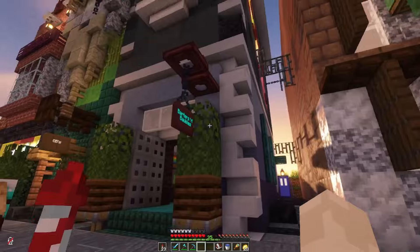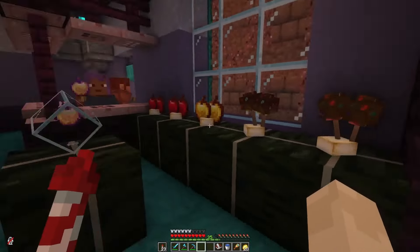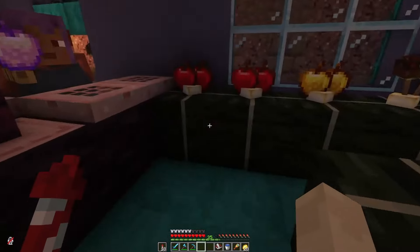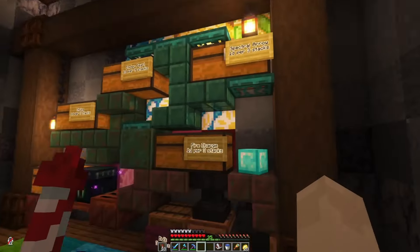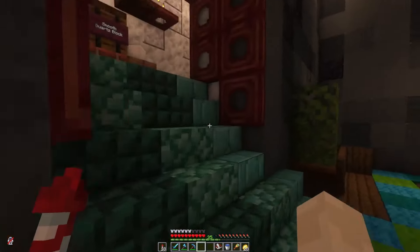We have the candied apples here. And here we have Bardis and Baubles - this is where you buy the golden apple. Maybe it's not open yet. Should these be barrels? There's no barrels yet. Let's go upstairs. We can buy string, leather, pearl, spectral arrows, fire charges, and we can get bulk orders here.